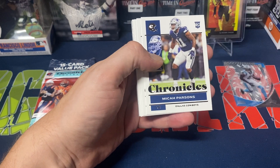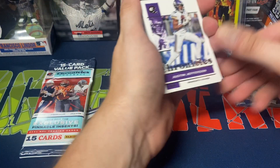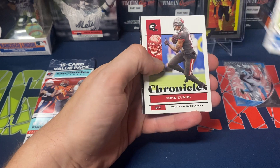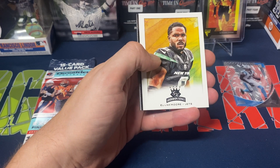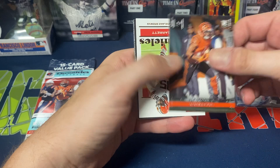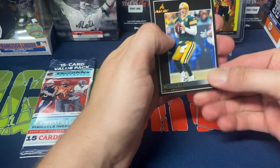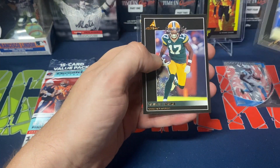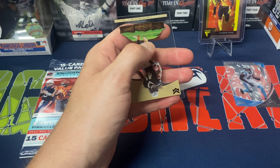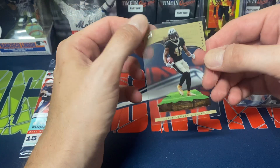Third pack: Jalen Hurts, Micah Parsons, Tyler Lockett, Quinton Nelson, Justin Jefferson, Jalen Waddle, Amal Ross St. Brown, Mike Evans. Then Elijah Moore Gridiron Kings, Kenneth Gainwell Luminance, Jamar Chase. Then we got Myles Garrett as our gold, and our two Pinnacles: Brett Favre and Devontae Adams. So far there's at least 28 cards in the set. And Alvin Kamara Magnitude to finish off that pack.